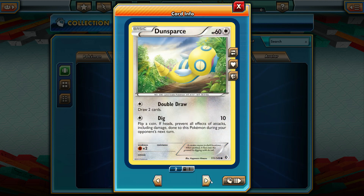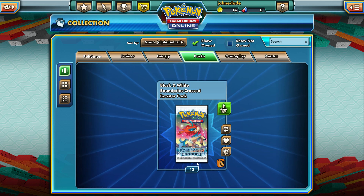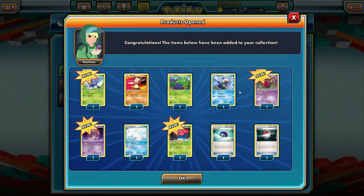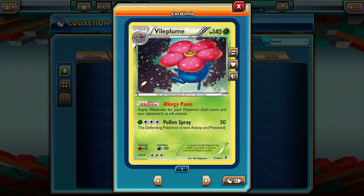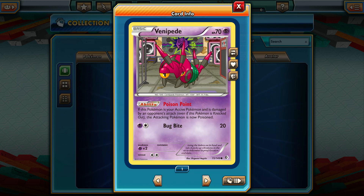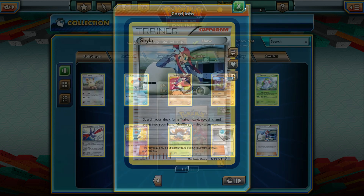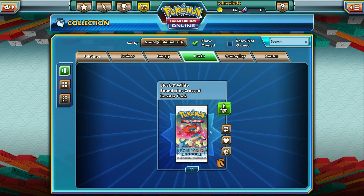Our rare was a Golduck — not bad. Its ability is Aqua Fall: discard all energy attached to this Pokemon. That's not very good at all. Come on, Arceus — please can this next pack have an EX? We're almost halfway done! We got a Vileplume — that's a pretty good card to pull. Allergy Panic applies weaknesses four times — that's kind of crazy. And a Venipede hanging out in the Virbank City Gym. So far no EXs, but we got a reverse Skyla — that's a first. And we got a Shaymin: Call for Family and Leaf Drain — not amazing abilities, but still pretty cool.